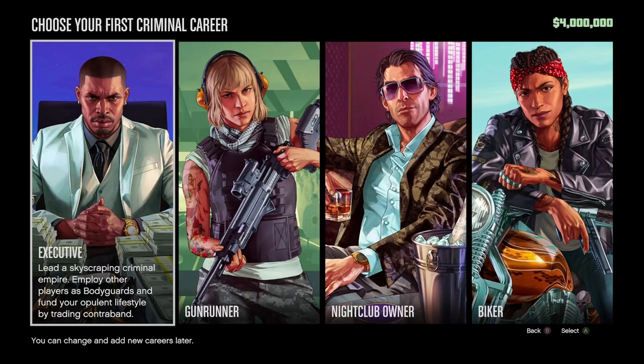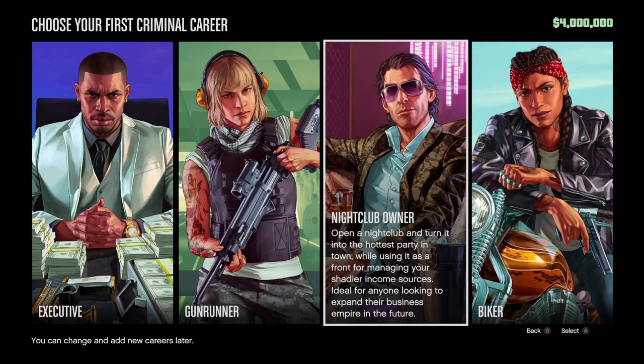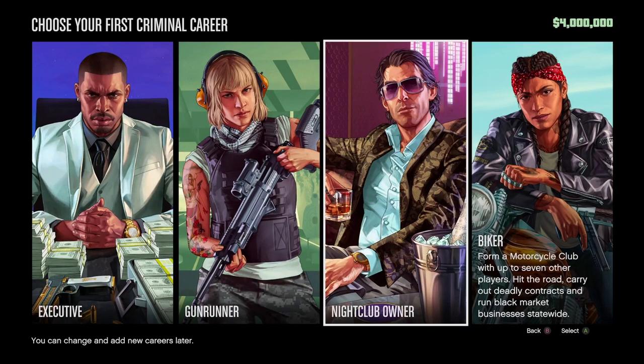These are the four career paths in the game and you can eventually get all four, but you can only choose one to start when you're creating a second account. I've never created a second account so we get to start fresh. I already turned my first character into Jesse, so we're going to be making Heisenberg with this one. I'm thinking we'll go with the black market route so we can get into the blue stuff and start selling — just like he did in the show.